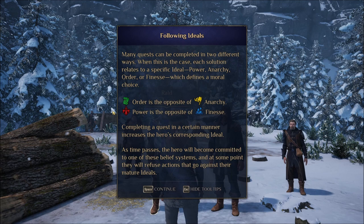Alright, so here we are. Following ideals — many quests can be completed in two different ways. When this is the case, each solution relates to a specific ideal: Power, Anarchy, Order, or Finesse, which defines a moral choice. Order is the opposite of Anarchy; Power is the opposite of Finesse. Completing a quest in a certain manner increases the hero's corresponding ideal. As time passes, the hero will become committed to one of these belief systems, and at some point they will refuse actions that go against their mature ideals.